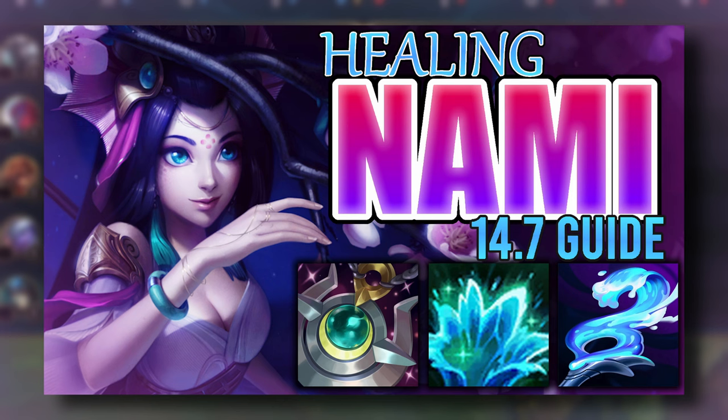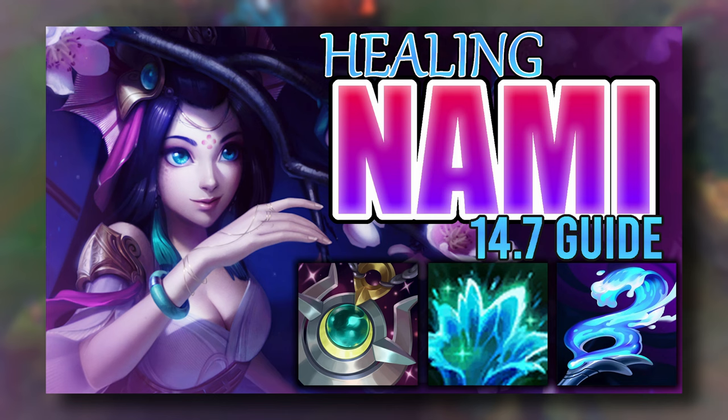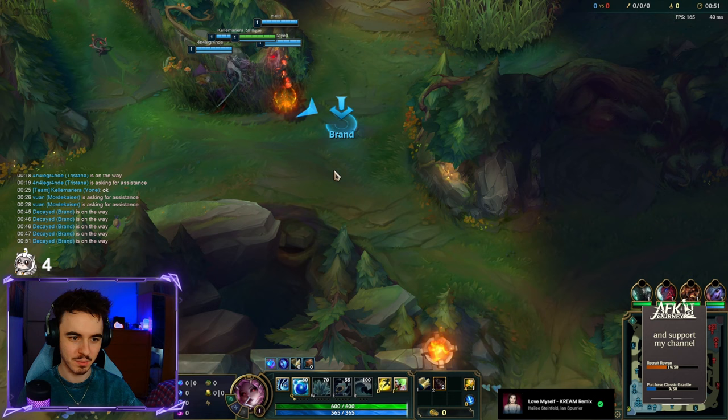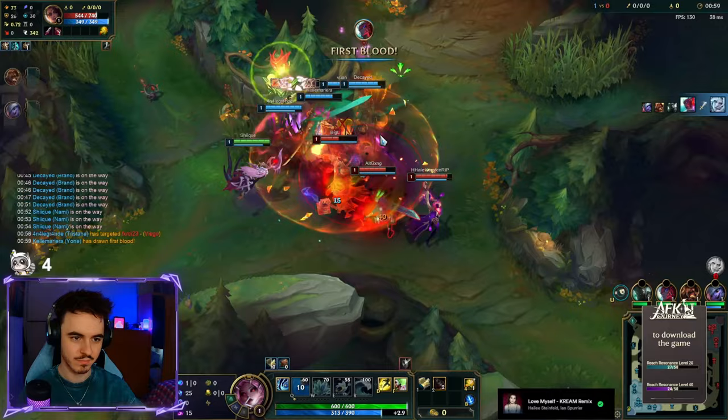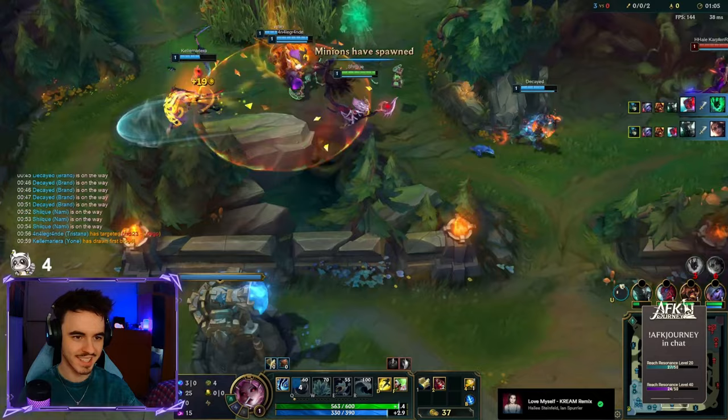Did you hear about the new Nami changes and you're not sure what to build on her? Well, you're in the perfect place. If you haven't seen the new Nami changes, let me summarize. Essentially, Nami deals a lot less damage. Her W and E damage are nerfed, combined with nerfs to both Zaz'Zak's Realm Spike and Imperial Mandate, which significantly reduced Nami's damage output. She also had her W healing buffed and her bounce reduction penalty reduced. As a result, Nami is moving away from her role as a relatively higher damage enchanter who aims to snowball in the early to mid game.